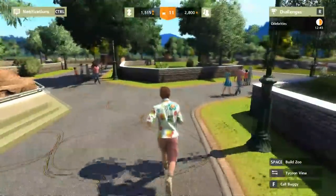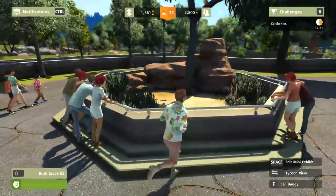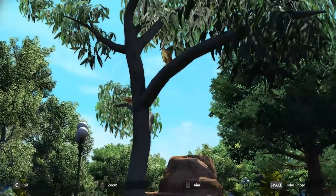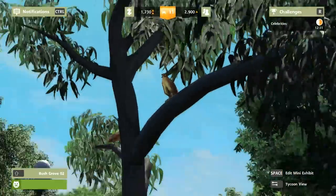Okay, there's our koalas. Let's go meet someone else. It's quicker to just do this. It's our falcons — I guess they just really like the exhibit, they have no desire to leave. They're just going to chill. They're not that great, I'm not going to lie.